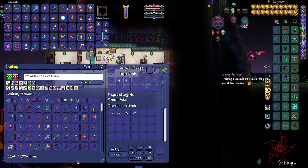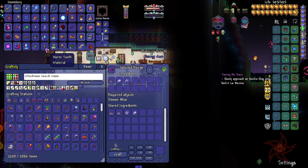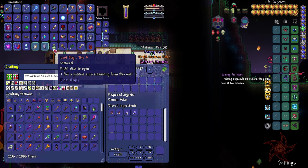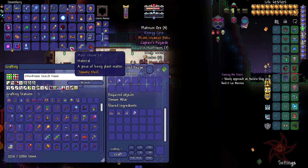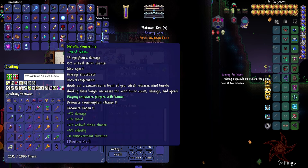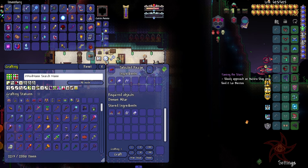This is from Spirit Mod. Energy Core, Pirate Invasion Relic. Captain's Regards. Melodic Concertina — don't need it.